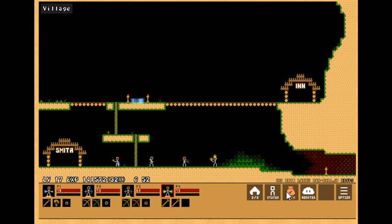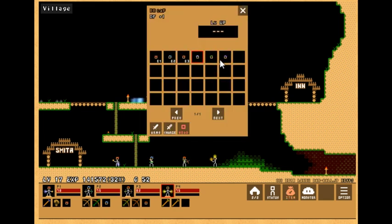First things first, the dev has added three new equips to the game in the form of the Baseball Cap, which increases defense by one. The War Cap, which also increases defense by one. I don't know why they have the same effect, but whatever. I guess you want that effect on two rangers.